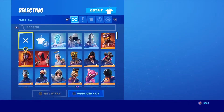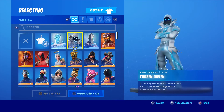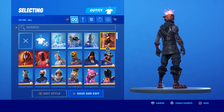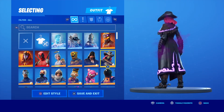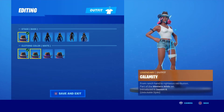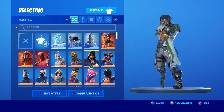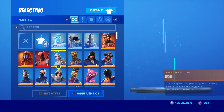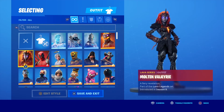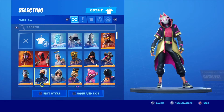So we have Frozen Love Ranger, Frozen Raven, Frozen Red Knight, Molten Battle Hound, Calamity with all the styles unlocked, Black Heart with all the styles, Battle Hound, Arc, Deadpool with all the styles, Molten Valkyrie, Carbide, Catalyst.